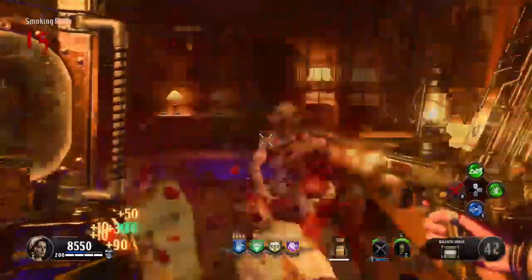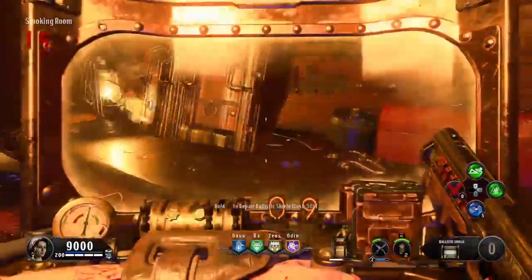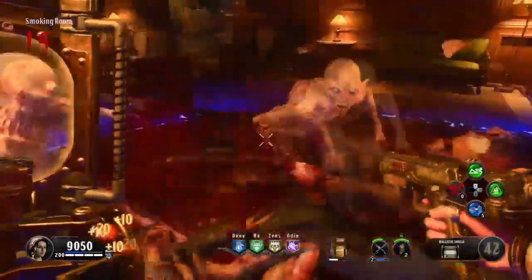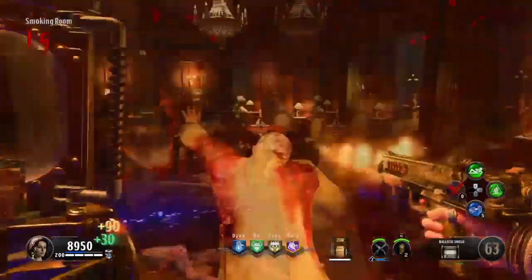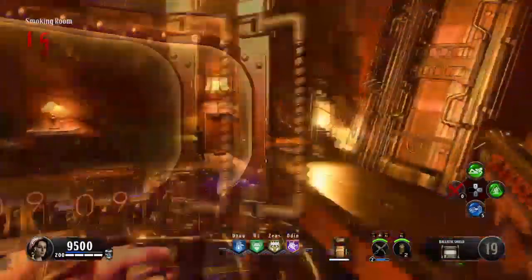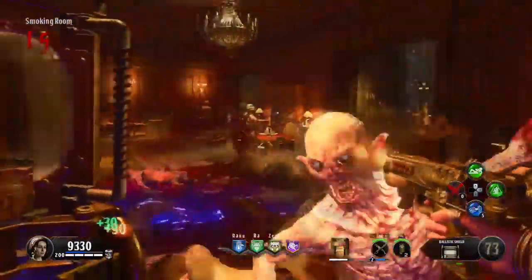Now that you've got all the parts to your shield, go ahead and craft it and get all your perks. The spot you're going to be camping at is at the shield crafting table. Pull out your shield and shoot any zombies that come your way. Whenever you run out of bullets, just rebuy ammo at the crafting table like I do in the gameplay.